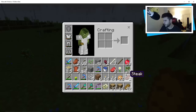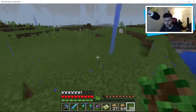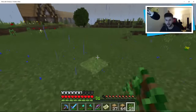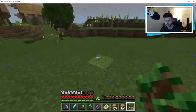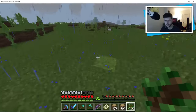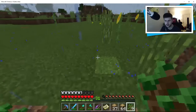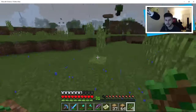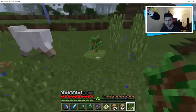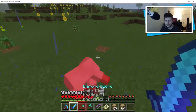We've got 20 more saplings to go. We've got some bones — don't really need butter. Let's just get this all down. 12, 11, 10, 9, 8, 7, 6, 5, 4, 3, 2, and 1. All right, I'm gonna kill these cows.